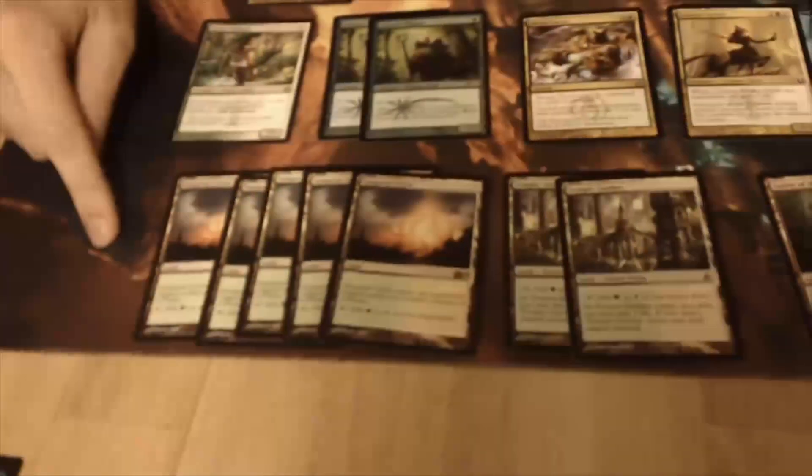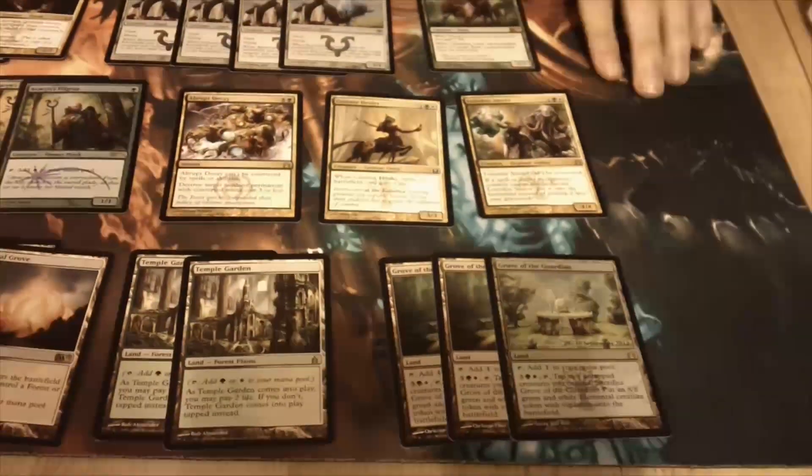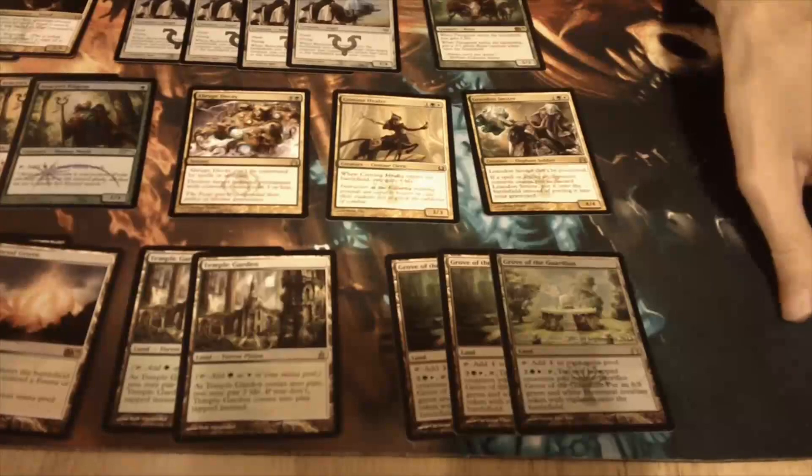We have some lands down here — they're mostly dual lands. We've got Sunpetal Grove and Temple Garden. And then in addition to these dual lands, we have colorless-producing Grove of the Burnwillows. This is one of the Selesnya pre-release promos for Return to Ravnica, so I played in that event and got Selesnya.